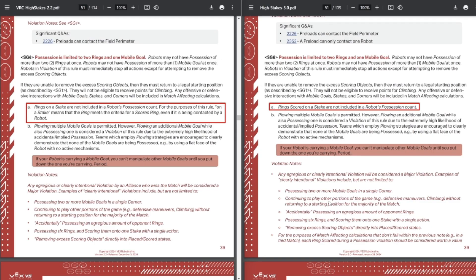This is actually an update to a rule that came out a long time ago, back in like the early September update. Previously, if your robot was touching a ring of the same alliance color, that ring didn't count for points. But now you can be touching your own colored rings and still have them count for points, so this section is no longer relevant. They simplified it to say a robot scored on a stake is not included in the robot's position count. It just simplifies the rule and clears up old verbiage that's no longer relevant.